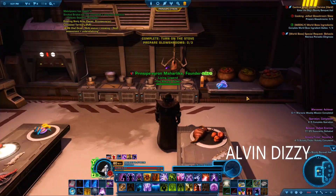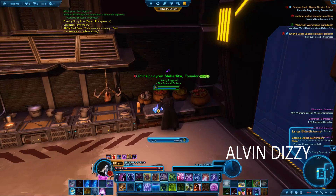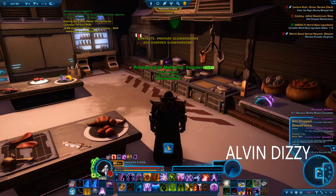Turn on the stove, prepare. Place 3 of these Flush Rooms. Add Shack Flush Rooms.